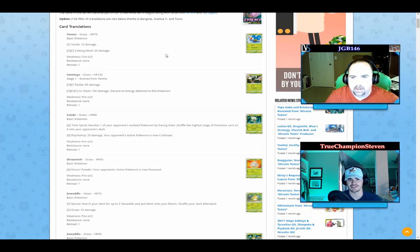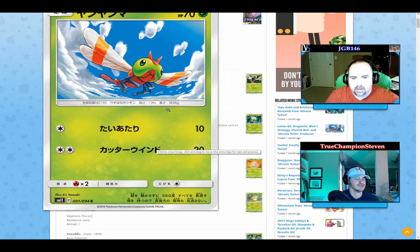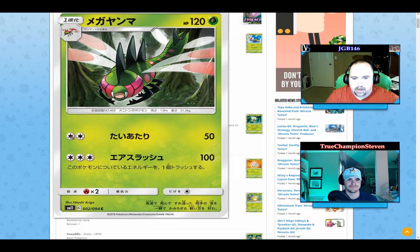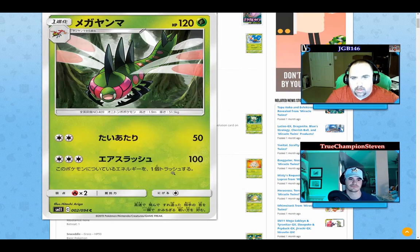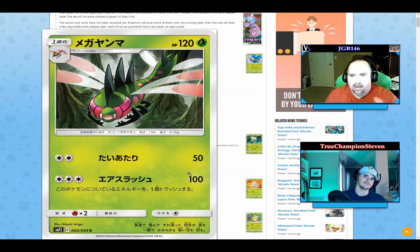Over in Miracle Twins we've got Yanma — pre-evolution, one colorless for 10, two colorless for 20, 70 HP which is decent. Then Yanmega: two colorless for 50 is okay, and three colorless — so Triple Acceleration Energy will work — does 100 damage. You have to discard the energy, which makes it a bit worse. Ultimately it's a single-prizer that hits for 100 but we already have single-prize Pokemon that can do a lot better than that, so it probably won't see a ton of play.